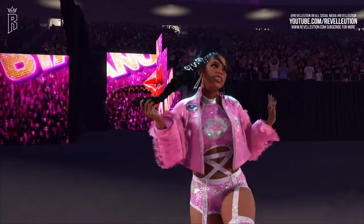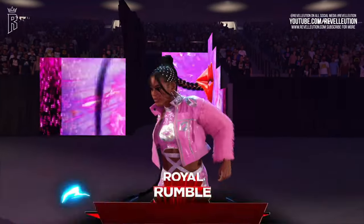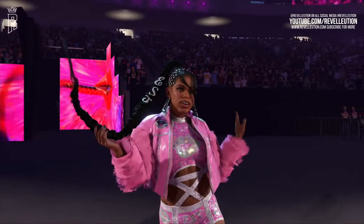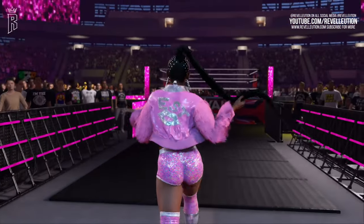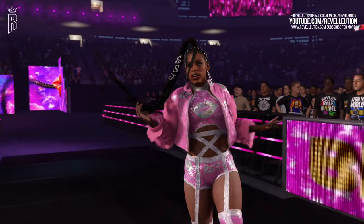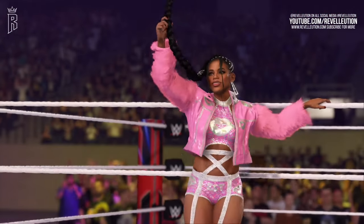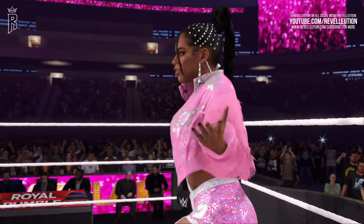Up next we have Bianca Belair, who — let's just cut to the chase — looks bloody incredible. From her new entrance animation to new hairstyle and a sick recreation of her Royal Rumble 2023 attire, Bianca looks amazing, and this is definitely the best iteration of Belair in the 2K series to date. The updated entrance comes with more personality this year, as Belair skips, swings her braid, and hypes up the WWE universe. Bianca also comes with a 450 splash as her super finisher, and even though it looks cool, I can't help feel like it's a missed opportunity to not include a top-rope KOD. A great year for Belair, with alternate models yet to be revealed.